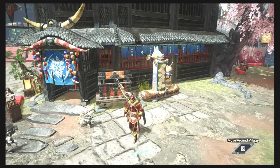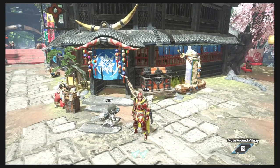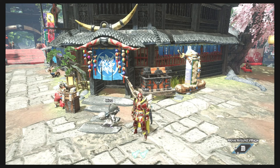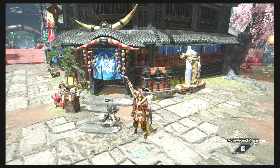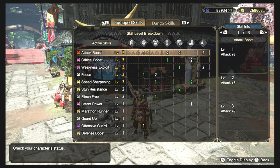The first set uses the Narga greatsword. This is the typical high crit set using the Narga — the updated version. With the skills, you have the typical attack, crit boost, and weakness exploit. This time I got three points to Focus, and the extra skills I got are Guard Up for special situations where you need to block with the greatsword. There's also a bonus point to Offensive Guard, which will also boost your damage.